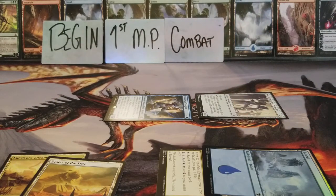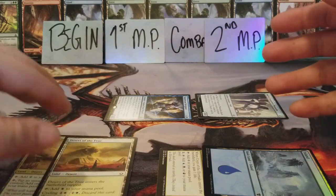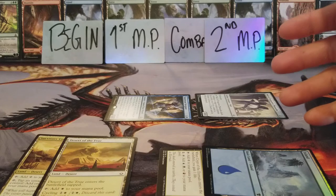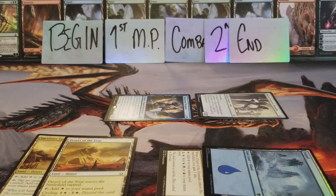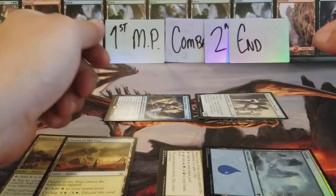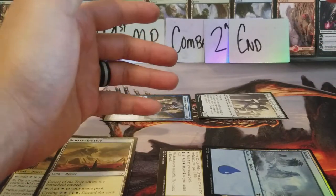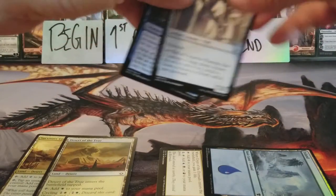After combat there is another main phase — this is your second main phase, also commonly referred to as your post-combat main phase. You can cast more spells if you want, or cast your spells if you haven't cast any yet. Then after your main phase is where you pass your turn, and that is called the end phase. Two things happen at the end phase: the beginning of the end of your turn and then the cleanup step. During the cleanup step, if you have more than seven cards in your hand you will discard cards into your graveyard until you have seven cards.